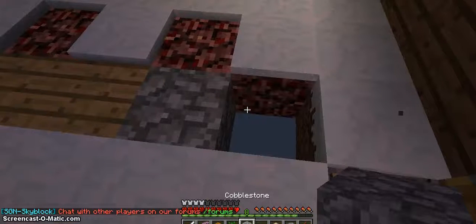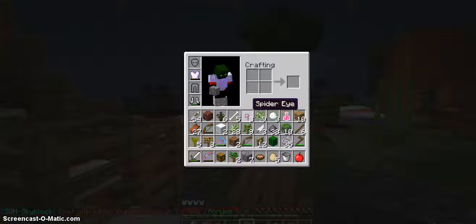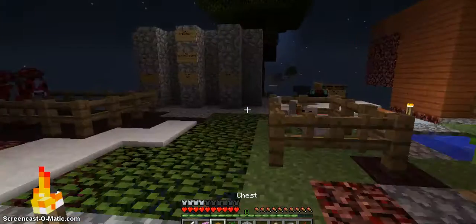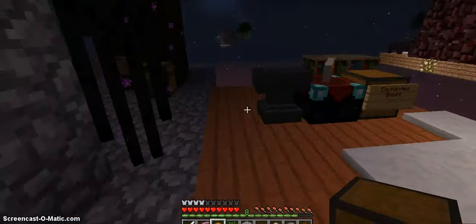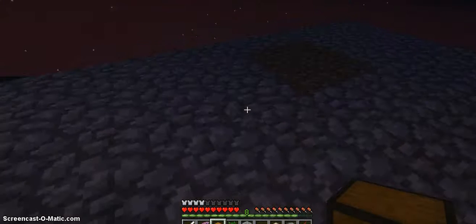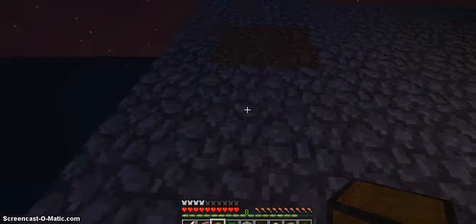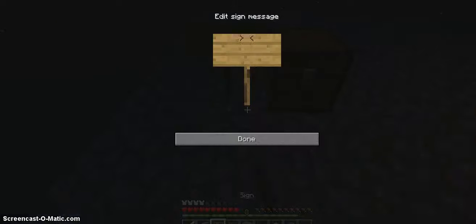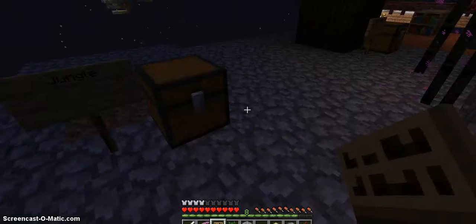Next I'm going to show you guys my dual cobblestone generator. Wait, I need to first put this down because I'm making a tree farm right now. Endermen, don't look at any eyes! My arm was almost broken though — he only got a little left in, and I only got the air. Can I have it? No. Jungle, stop knocking on the door!